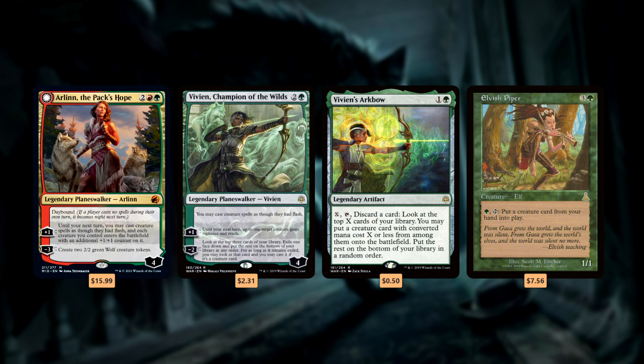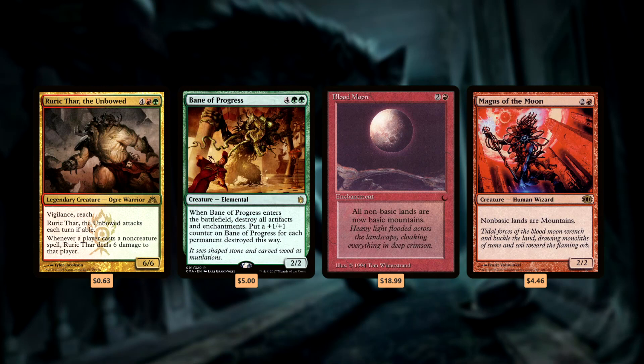Or we can put creatures directly into play without casting them, with cards like Vivien's Arkbow and Elvish Piper. The second main way is by stopping our opponents from casting multiple spells per turn cycle. Ruric Thar is a great way to make our opponents think twice about casting non-creature spells. And we can pack loads of artifact hate, like Bane of Progress, to destroy mana rocks, limiting the amount of mana opponents are working with. Finally, if your playgroup is okay with messing with lands, we can use Blood Moon as a powerful and flavorful way to disrupt our opponents' abilities to cast spells. I consider Blood Moon a no-brainer in werewolf decks because look at it — it's a full moon. It's perfect and thematic for the deck.